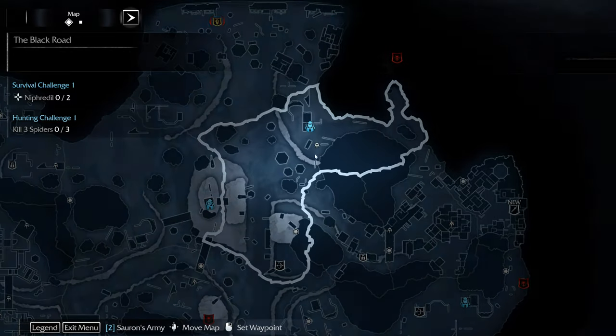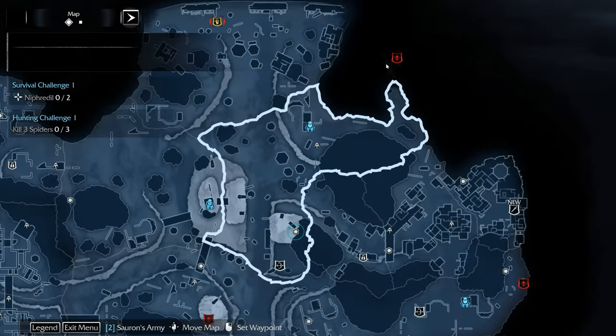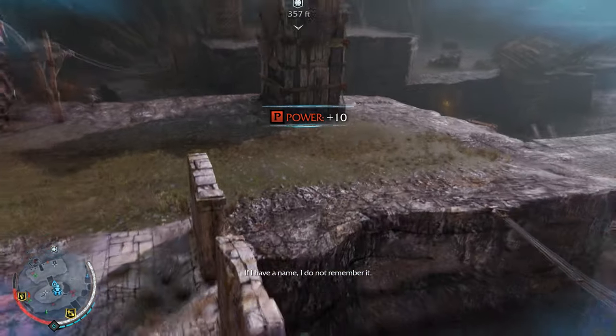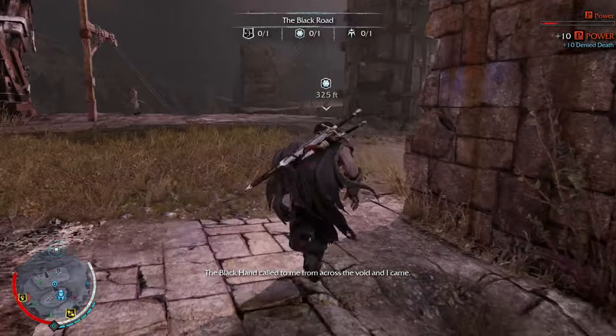Let's do the power mission. We'll get the artifact, the Ithilden, the power mission, and then come back to the side quest if we have time. The Black Hand called to me from across the void, and I came.